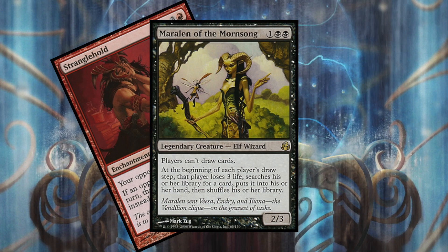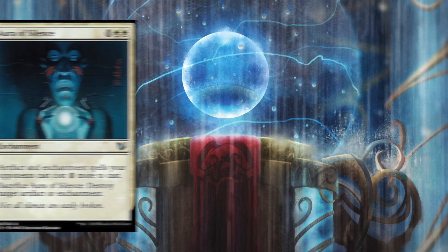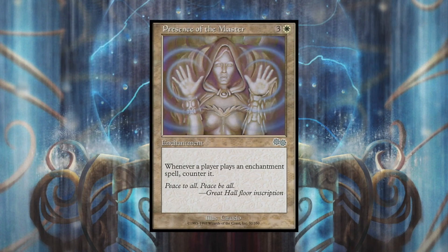I also like to prevent enchantments from hitting the battlefield or have ways of dealing with them, because Curiosity can come out and just destroy you. Opalescence - or a silence effect making it cost two more mana - along with being able to sacrifice that card to destroy a target artifact or enchantment is great. There's also Presence of the Master, which is really good: whenever a player plays an enchantment spell, counter it. So if they play Curiosity it gets countered right away. They'd need a counterspell targeting a triggered ability to get around it, or destroy the enchantment directly.